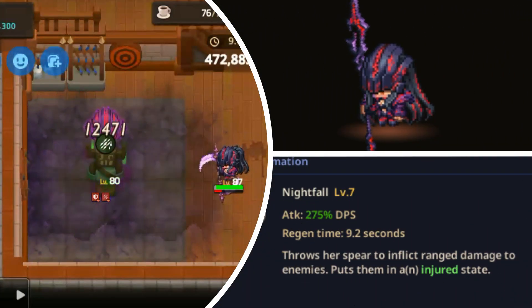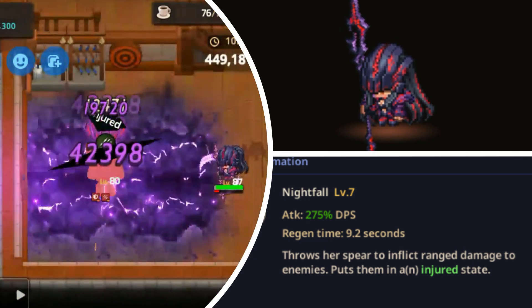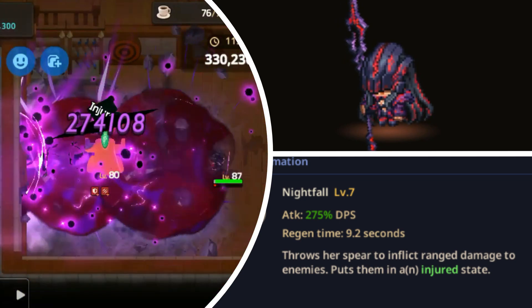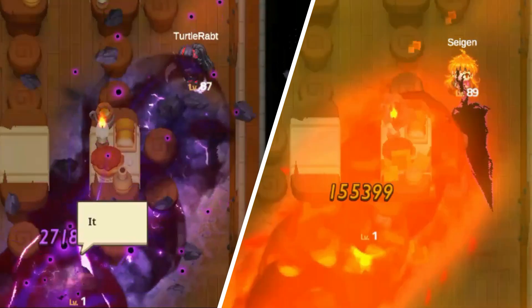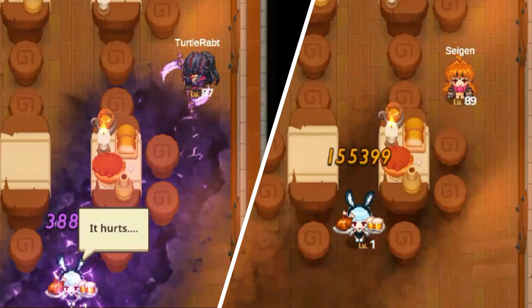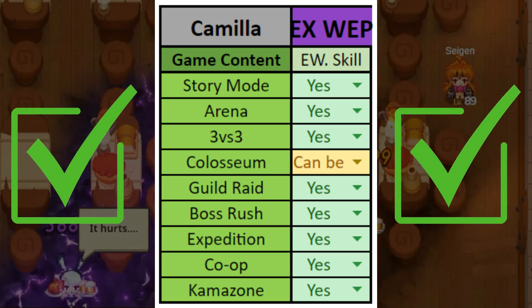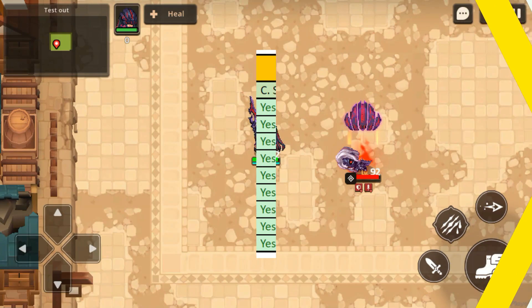Her weapon skill is called Nightfall, at level 7, with 275% DPS and a cooldown time of 9.2 seconds. It throws her spear to inflict range damage to enemies and puts them in an injured state. Nightfall bears many similarities to Lina's weapon skill, including fast execution, wide linear AOE, and the ability to pass through walls and obstacles. As a result, this skill proves to be incredibly versatile and useful across all game modes.